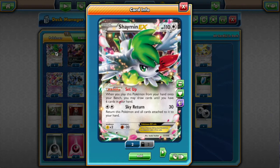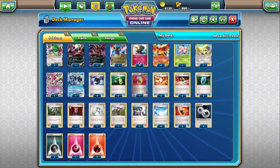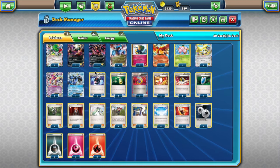And two Shaymin EX's Set Up — we don't need to play a Supporter if we have Set Up to draw cards. It allows us to do some awesome stuff like draw cards and then play a Ninja Boy. These guys also have the advantage of being all different types: Shaymin is Colorless, Jirachi is Metal, and Hoopa is Psychic.